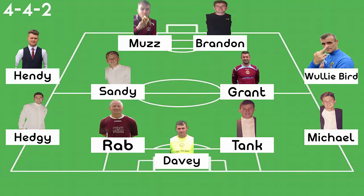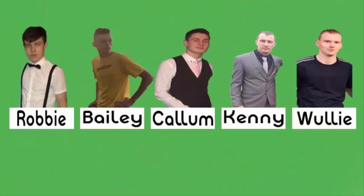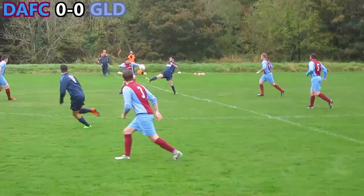Daly's back four is Hedgie, Rab, Tank, and Michael. Wally Bird and Hendy on the wings. Two midfielders, Sandy and Grant, and two up top are Muzz and Brandon. Five subs today are Robbie, Bailey, me, Kenny, and Wally.